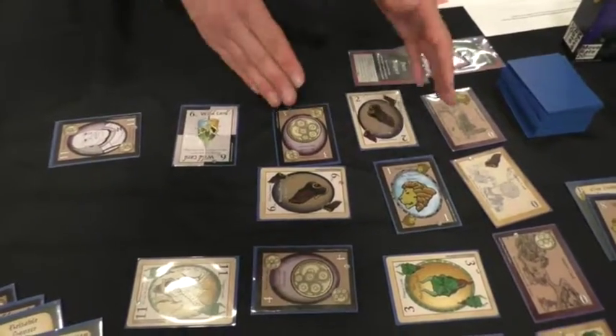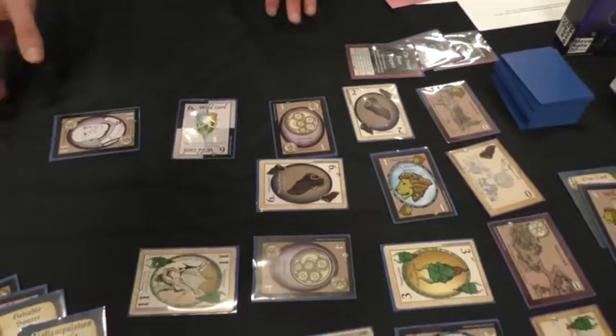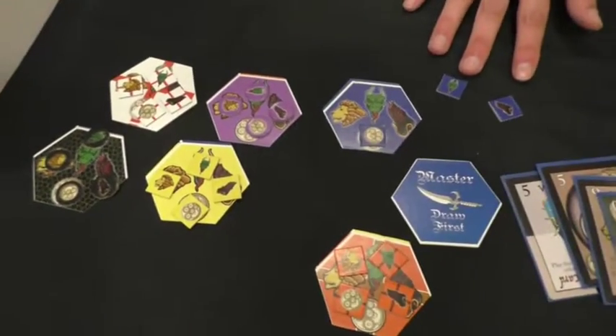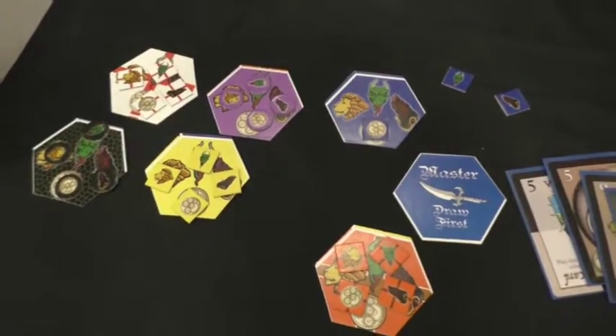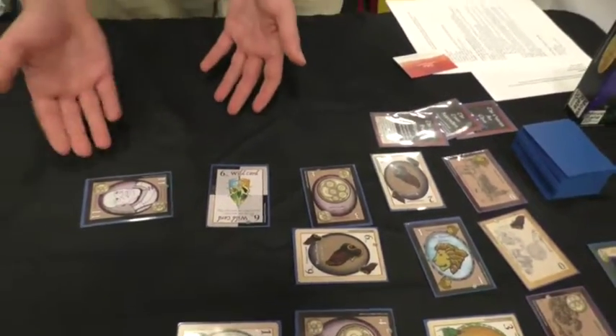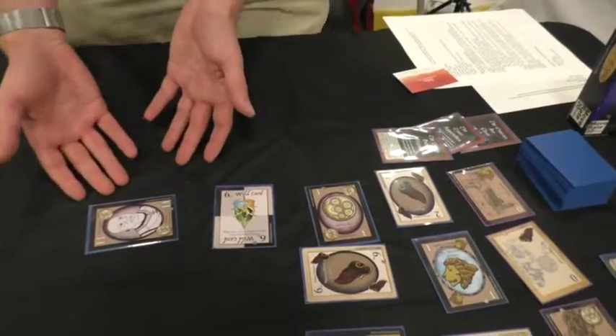You're alternating border colors and increasing the value of the cards you're playing. Each player is a Spymaster. They have tokens to represent their spies for the different factions. Whenever you play a card, you can put your token on it.